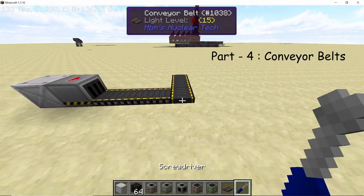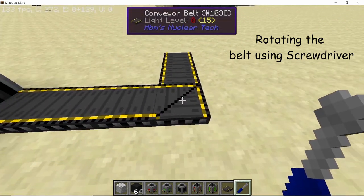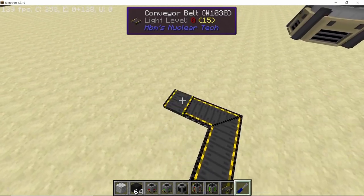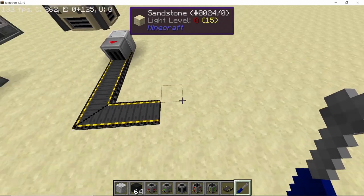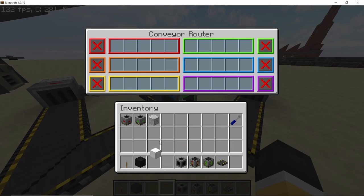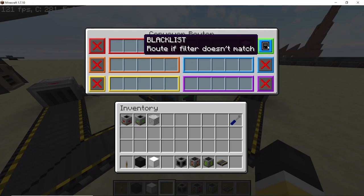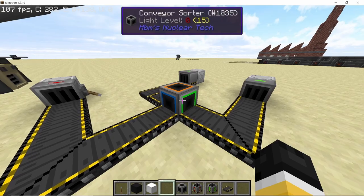Finally we come to conveyor belts. Conveyor belts can now turn in more ways — you can split a corner conveyor belt and rotate it by right-clicking with a screwdriver, or use shift right-click to turn it. Next is the conveyor sorter: you can whitelist or blacklist any item. There are six colors on each side of the sorter or router, and you can route items based on the whitelist or blacklist provided.